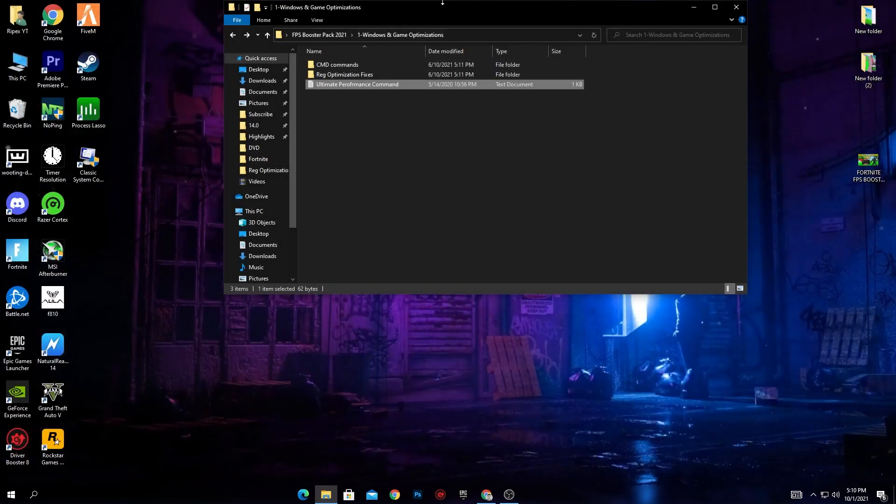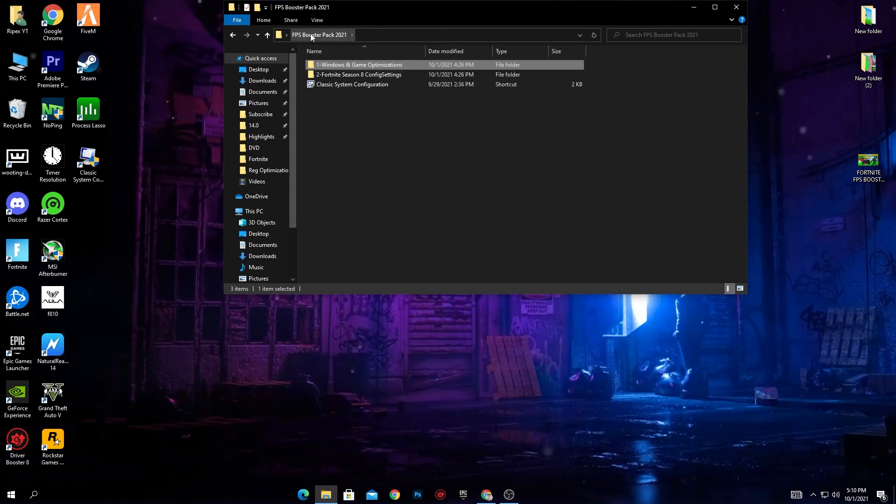This is especially great if you have a laptop experiencing performance issues. Check the Ultimate Performance power plan, then close the power settings window and your Windows Settings.